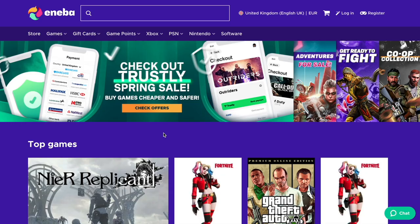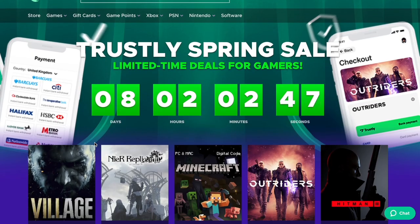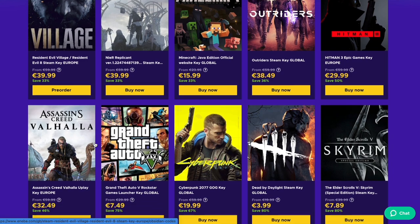This video has been very kindly sponsored by Iniba, in partnership with Trustly, which is a payment method provider. In addition to their sale going on until the 9th of May, they're offering a stonks 3% influencer discount just for viewers of yours truly. If you use the Trustly payment method on Iniba, the link to that is in the description.